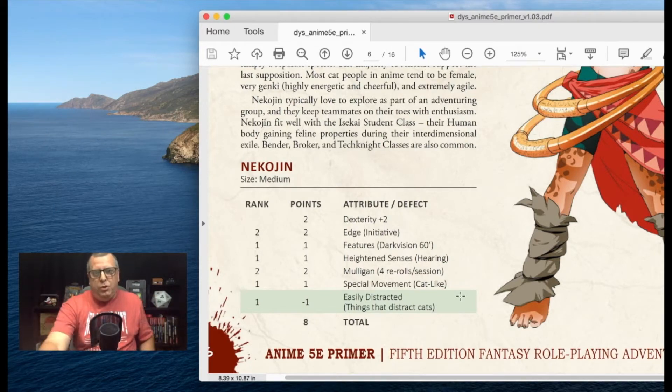And that's cool — I mean, it's a cat, right? If you threw a ball of yarn at a Necogen, it's quite possible that they might go chase that. So it's something you might want to be aware of if the villain in your game happens to be into yarn.